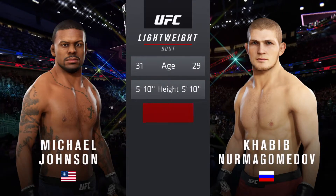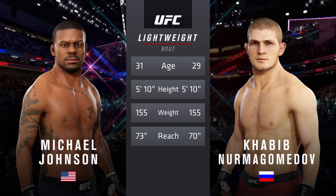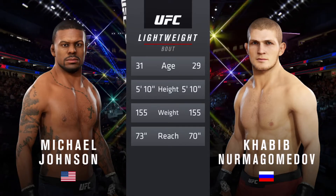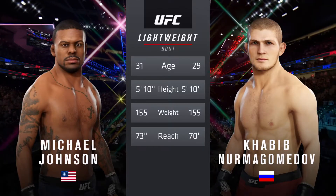This lightweight fight — Johnson is two years the elder and will have a three-inch reach advantage. To get us started with the official introductions, we go inside to the veteran voice of the Octagon.